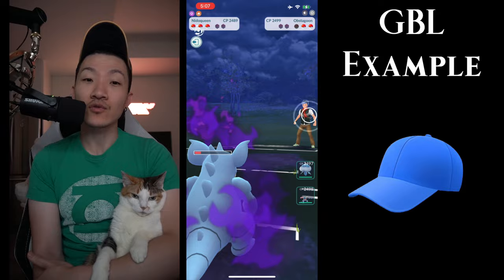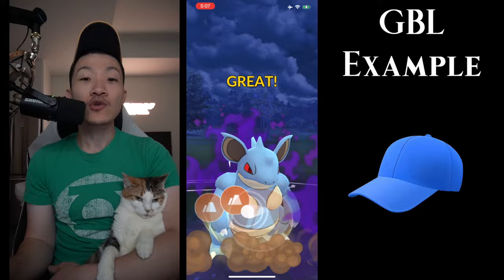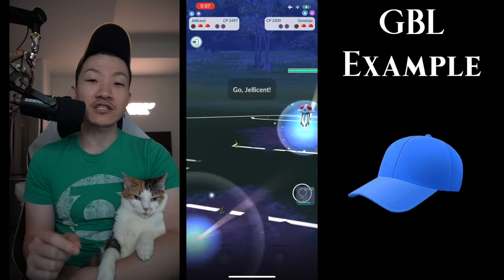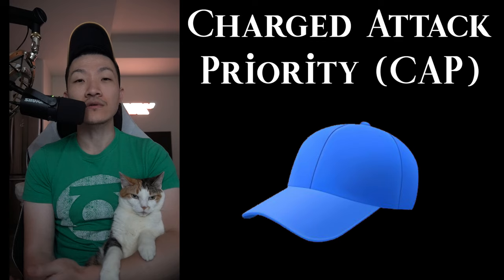Because I not only took out Obsecune — shields are down, I still have a bunch of energy on my Nidoqueen, and Tentacrul has pretty much no energy. Then comes Greninja — super effective Water Shurikens — but because I have all the energy stored, I barely get to it but I get to the Earth Power, which is huge. Leveraging charge attack priority in the Obsecune and Tentacrul matchup really set me up for success. We avoid both the Obsecune and the Greninja on the Jellicent and lock in the Jellicent, which is a hard counter to Tentacrul.